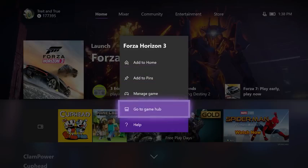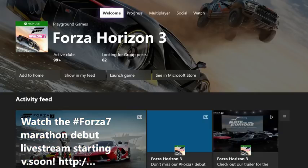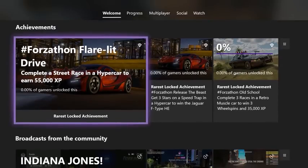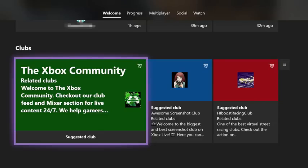Personalization doesn't just stop at home. Within Game Hubs, a new Welcome tab will give you an at-a-glance summary of all the content available for the games you love. Popular community content, a summary of the achievement you're closest to, popular broadcasts, and additional features.